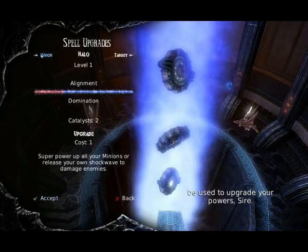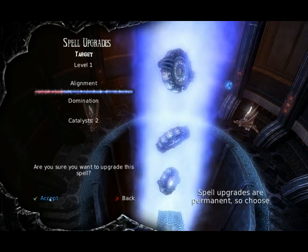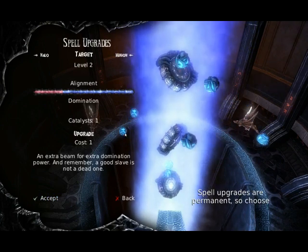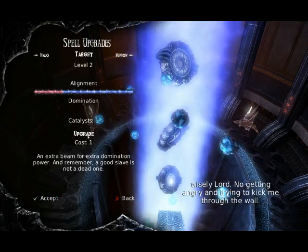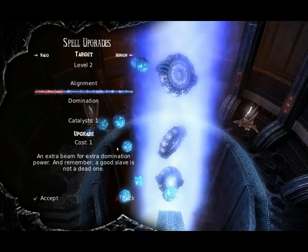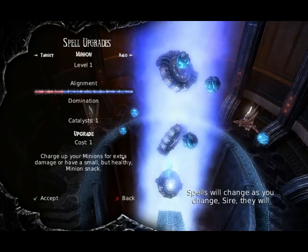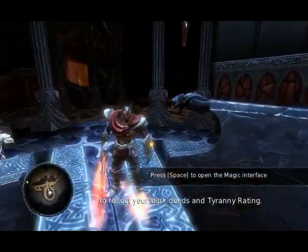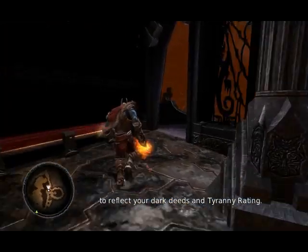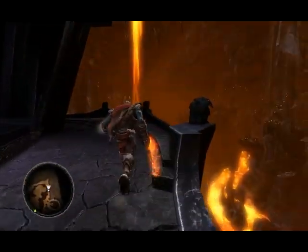I have two Catalysts. I'm gonna take this one. 'Spell upgrades are permanent, so choose wisely, lord. No getting angry and trying to kick me through the wall.' Nah, I might do that anyway, but who cares. 'Spells will change as you change, sire. They will adapt to reflect your dark deeds and tyranny rating.' Yep, we've now made our domination spell a little better.